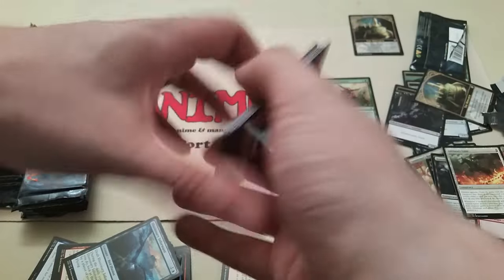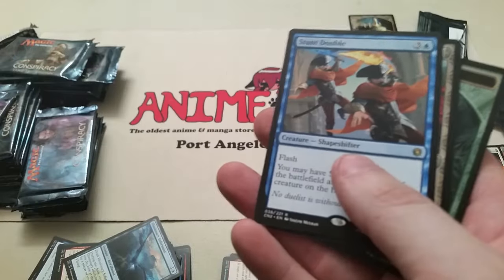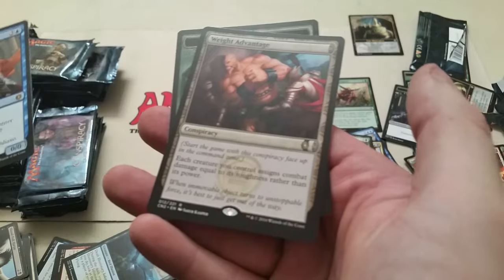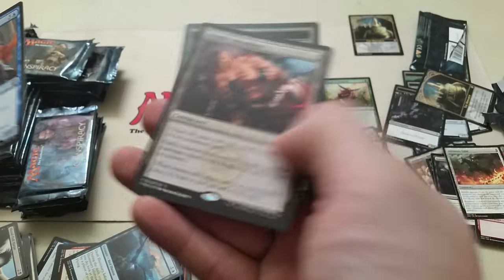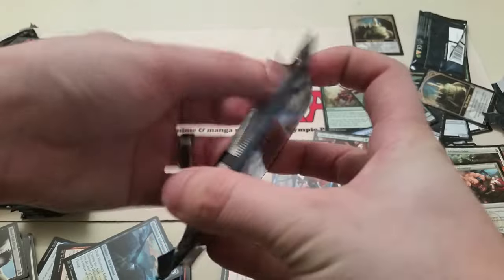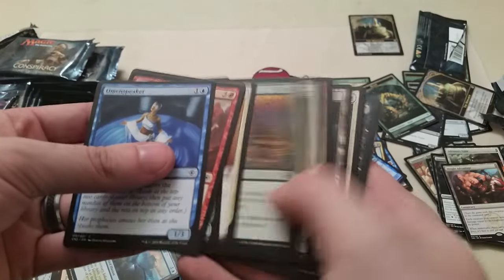I'm hoping to see a couple more of those high-dollar rares — there's a few in here that you just don't see run across super often anymore. Stunt Double. And Weight Advantage, one of the rare Conspiracy cards. I think the Conspiracy mechanic is really interesting — basically you choose whatever you want, it doesn't count toward your 40-card deck for drafting, and you stick them in your Command Zone at the start of the game.